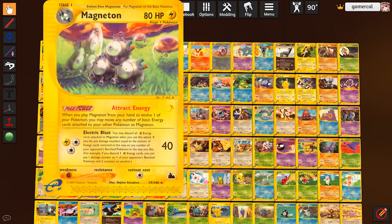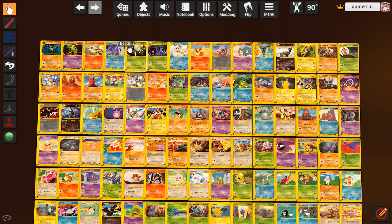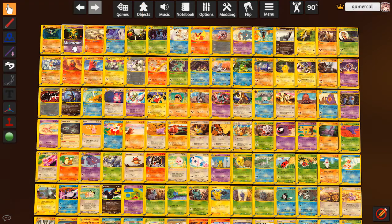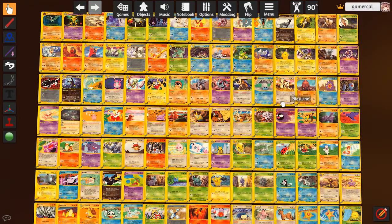This Magneton over here is the other partner that Electrode could use as far as Stage 1s go. So I definitely want to try that if nothing else. I think it could be good. The Beedrill is very funny if you actually get enough of this - auto paralysis is very strong, so that could be decent. This Alakazam would be good to have because it works very well with the other one from Expedition. That'd be a nice deck to play.